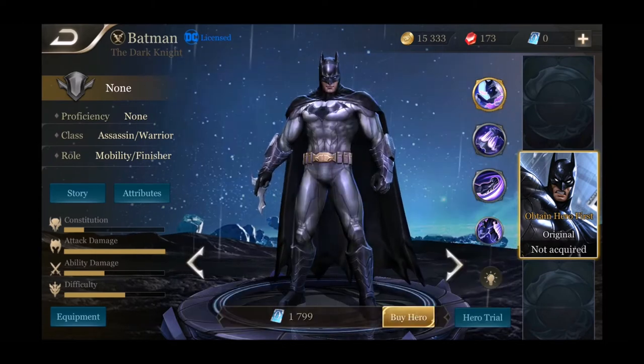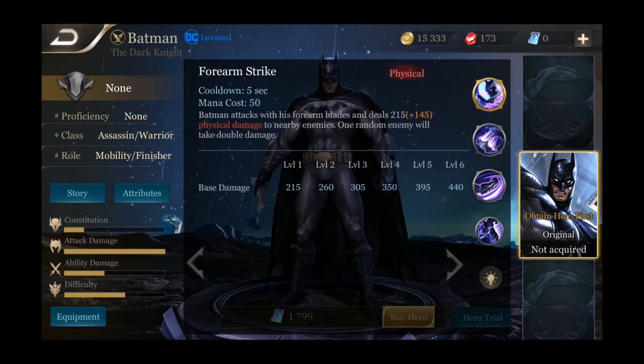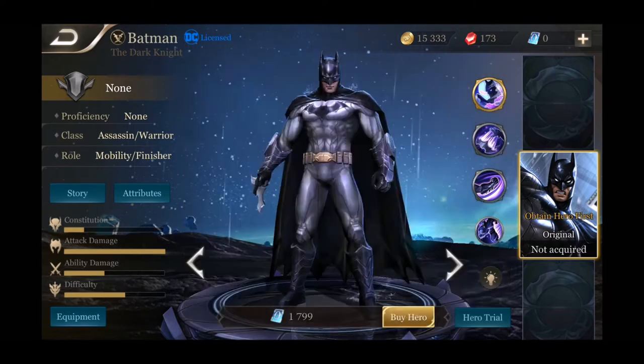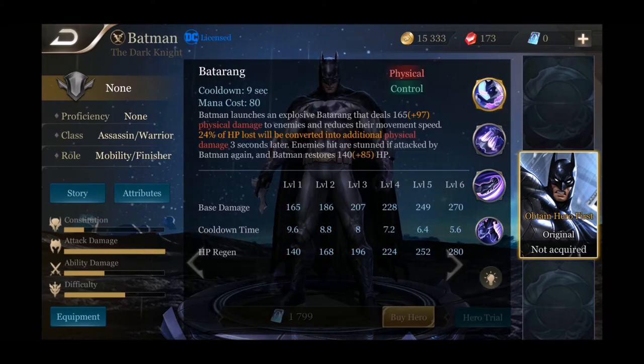Batman's first ability, Forearm Blades: he attacks nearby enemies with his forearm blades, dealing damage to nearby enemies, and one random enemy will take double damage — at level six that's 880 damage, easily going over 2000 with bonuses. His second ability is Batarang — Batman launches an explosive batarang dealing damage to enemies and reducing their movement speed. 24% of HP lost is converted into additional physical damage three seconds later, and enemies are stunned if attacked by Batman again while Batman restores HP.